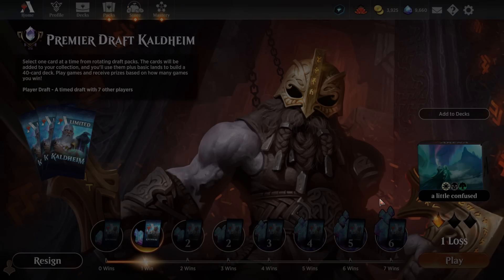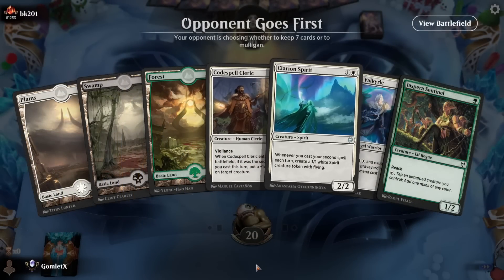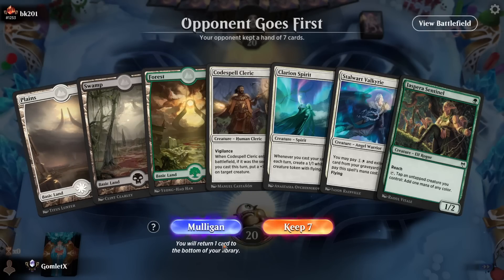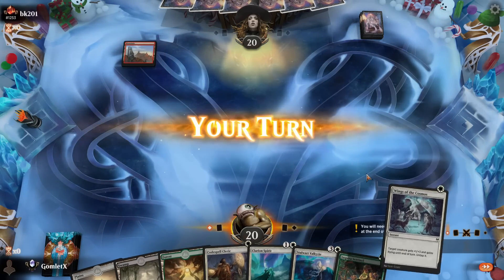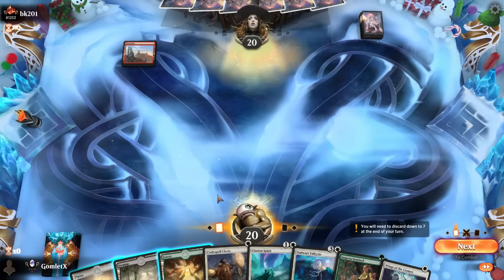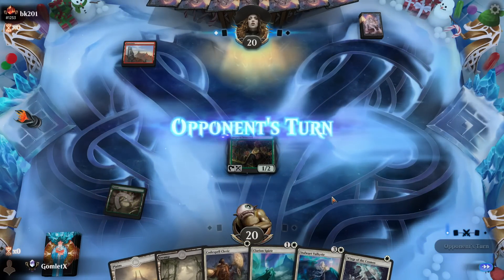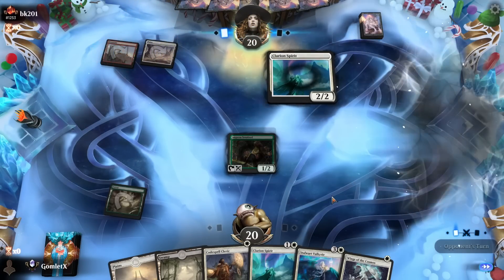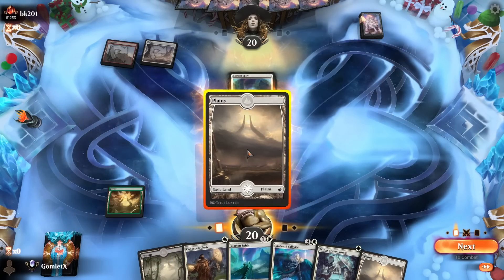Heading into game 3. Here we are for game 3, another Clarion Spirit game — absolutely roll with it. We even have our Swamp in hand if we draw Furia's Retribution. Still going to play the Sentinel — that's going to allow us to double spell on turn 2, which is super nasty. We get to play the Spirit and the Codespell Cleric. Spirit versus Spirit combat — let's go.